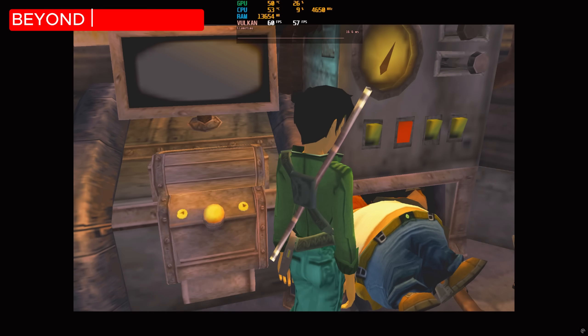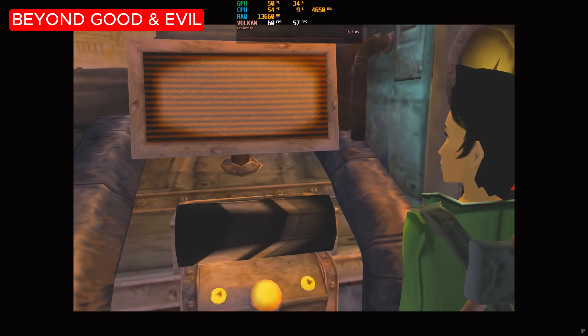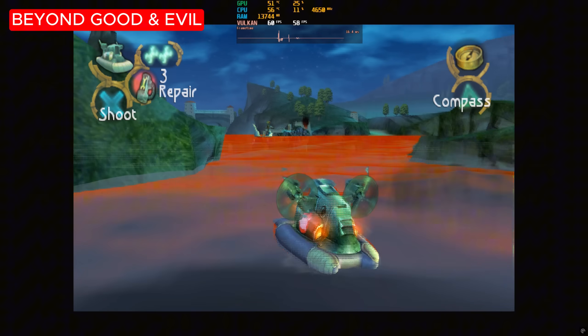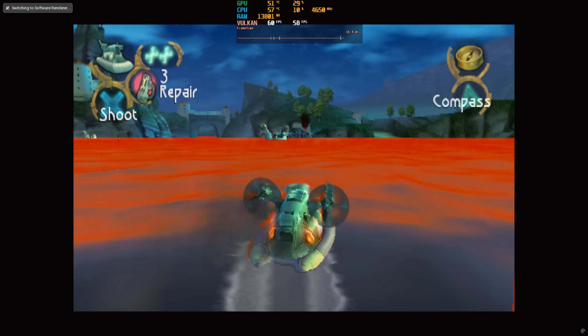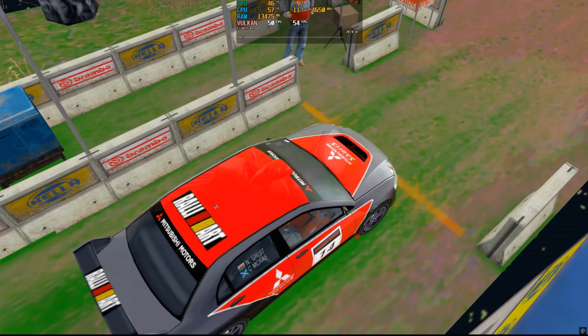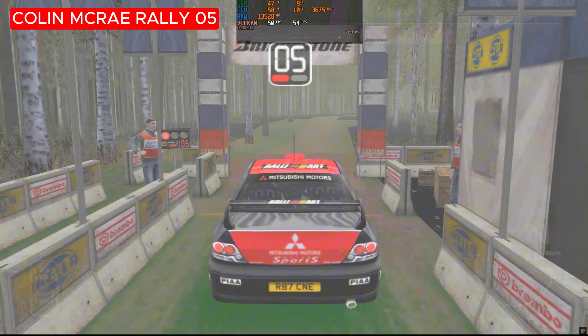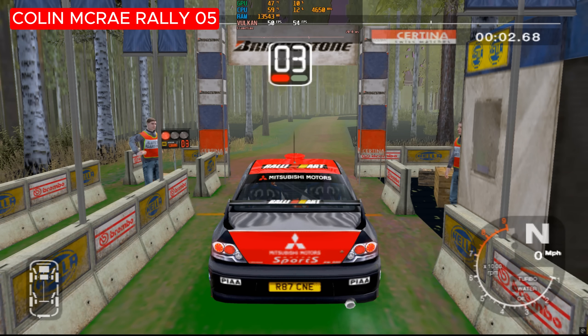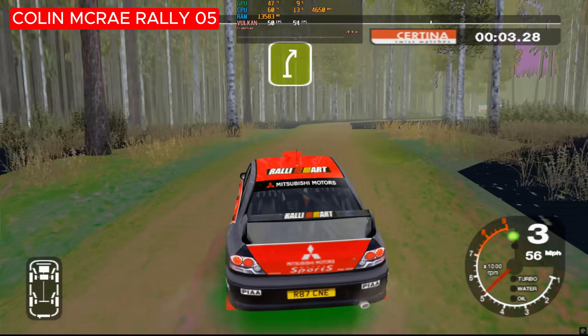Beyond Good and Evil has been improved to some extent, although there are still several graphical anomalies, including broken shadows and strange discolouration when travelling on water with the hoverboat. Colin McRae Rally has the same problem as Beyond Good and Evil, showing strange colours in hardware mode. It is fine in software mode, but then you're running at native resolution and nobody wants to play like that.